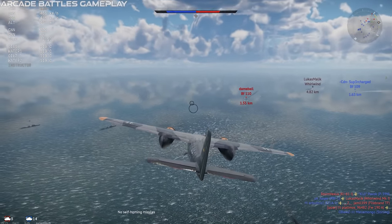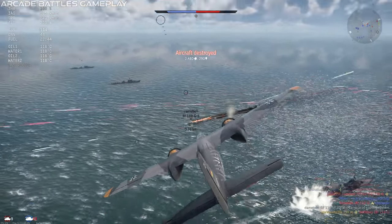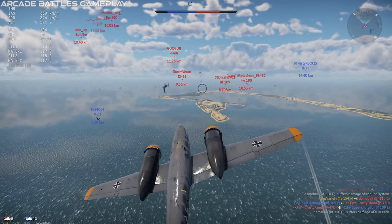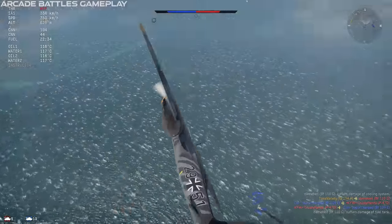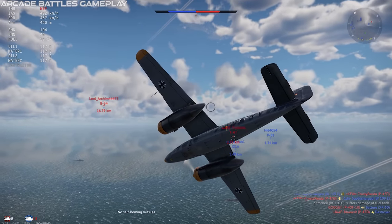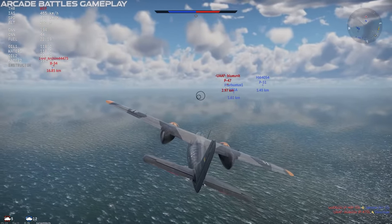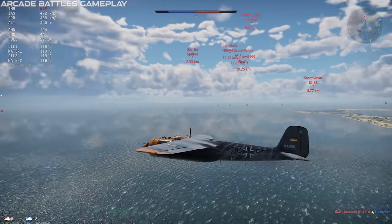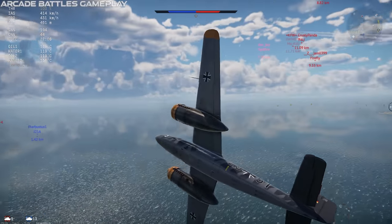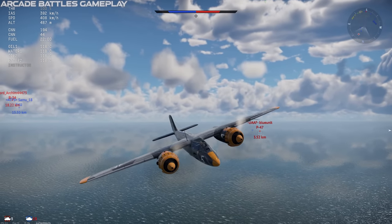What we get in War Thunder is the TA-154A1, a premium interceptor in rank 3 of the German air tree, at battle rating 4.3. The plane doesn't get the radar set that the prototypes had, though I really wish it did. But it does have a set of four cannons which give it an insane amount of forward firepower right on the centerline — two 30mm MK-108 cannons and two 20mm MG-151 cannons, combining for a total burst mass of just over 9kg at battle rating 4.3.